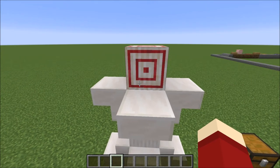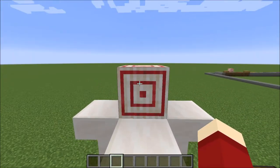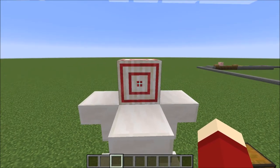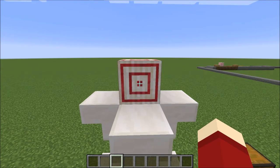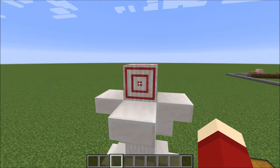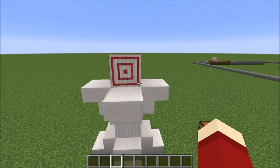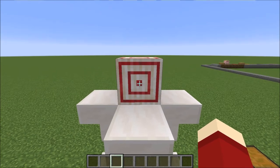If you're wondering what the redstone in the crafting recipe is for, it's not just for the beautiful red stripes. When you hit the target block with a projectile — an arrow, an egg, a snowball — it sends out a redstone signal, and the strength of that signal corresponds to how close you hit to the bullseye. Pretty neat.